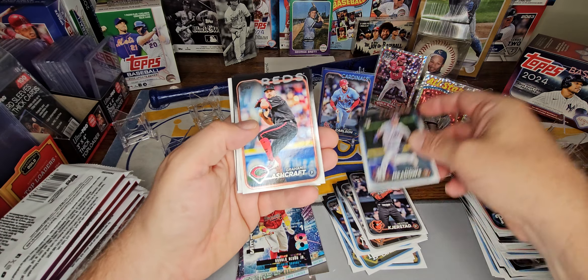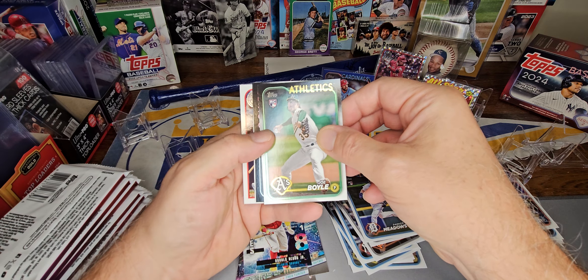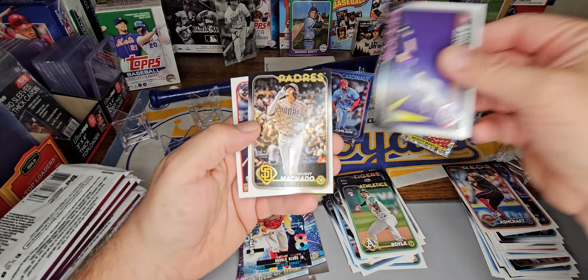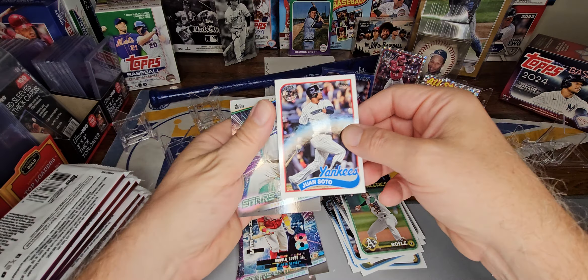Parker Meadows rookie. Joe Boyle. Juan Soto on the 89 insert.